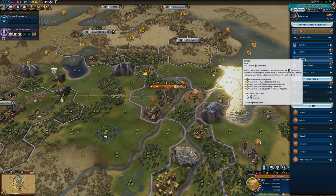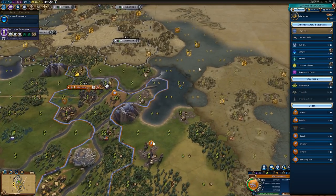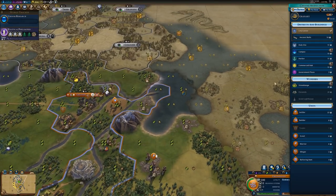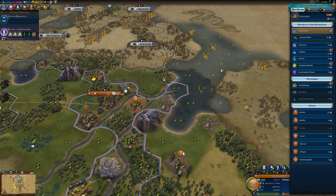You will also get plus one great admiral point per turn with your Harbor District. I do find that adjacency bonuses on Harbor Districts are a little bit more difficult to come by than they are on other districts, just because sea resources often don't come in big clumps where they will surround a tile. Normally, you can have like two of them next to each other. So the main bulk of the adjacency bonus I normally get for Harbors is from having them either adjacent to other districts or adjacent to city centers.